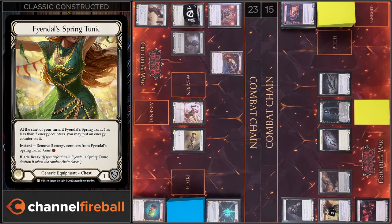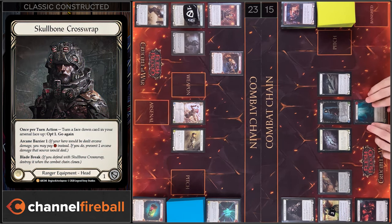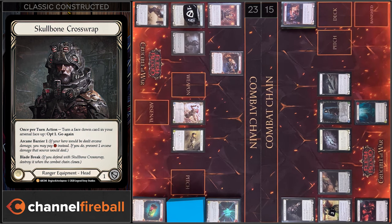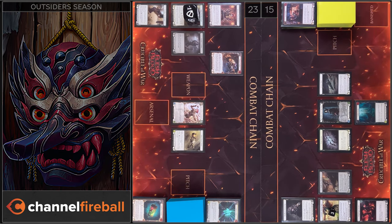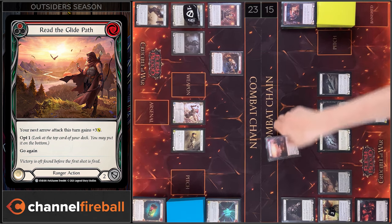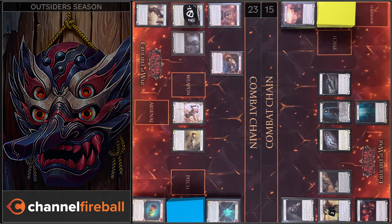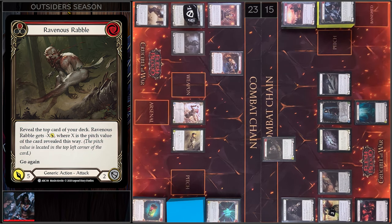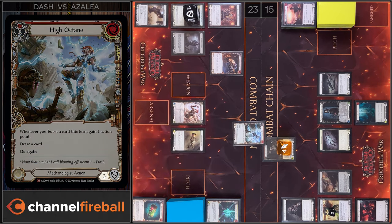Counter here. Next I'm gonna use Skullborne Crosswrap. I'm gonna opt 1, let's move to the bottom. Next I'm gonna play Razor Glade Path. Let's turn the top. Let's close this action. And I'm gonna play Ravenous Rebel. 4 damage and go again. Block 3, I have no reactions. I take 1.